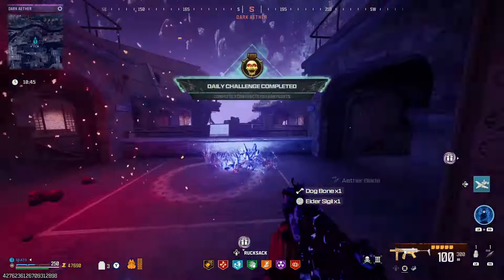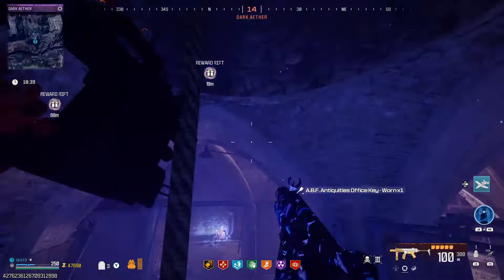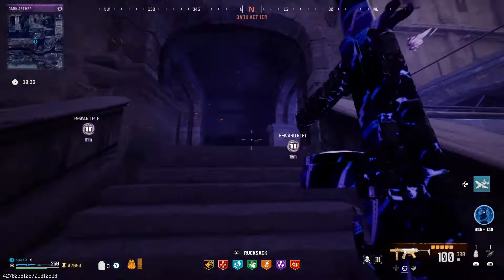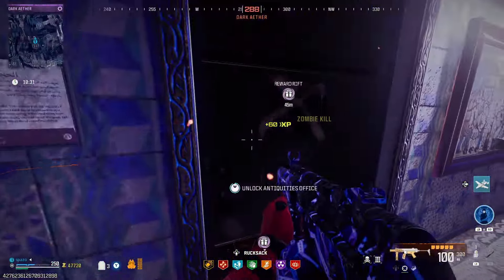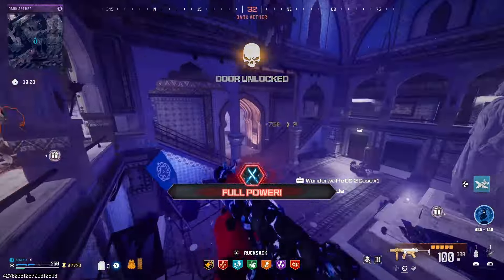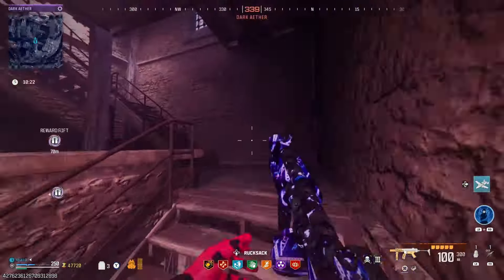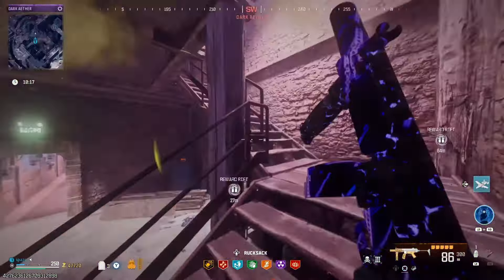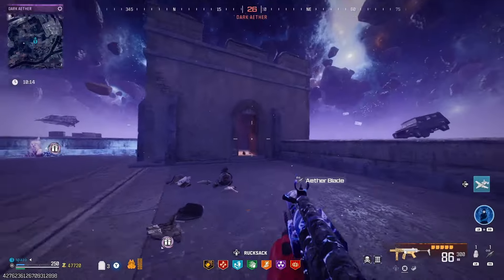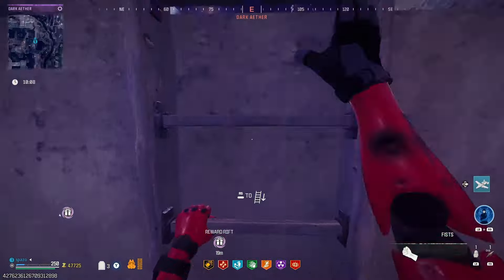All right, let's open this rift — dog bone, another elder sigil. Hop down here, hit this. I have died so much hitting this — it's one of the biggest things I've died to in this game, that specific zip line. Wonder Wath — yeah, we definitely do not need that, so we can just drop the Wonder Wath. We're going to make our way up to this X-Phil here — watch out, mimic! I will throw the build up on screen. Thank you guys so much for watching, I really hope you enjoyed! Don't forget to leave a like and subscribe, and I'll see you guys in the next one — peace!